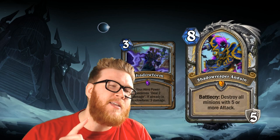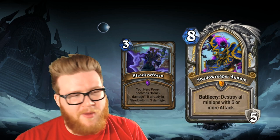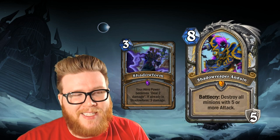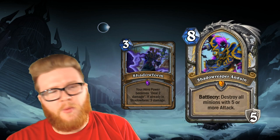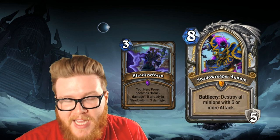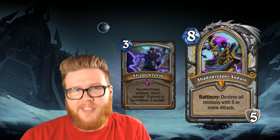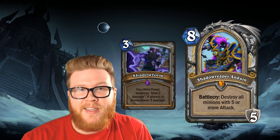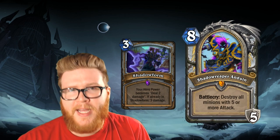Finally, one last card that's been eclipsed: the old Shadow Form, which got the mega upgrade with Shadow Reaper Anduin. Shadow Form was just way too slow — it costs three mana to change your hero power, and then two mana to utilize that hero power every turn forward. There's never really been a Priest deck that successfully used Shadow Form; there have been a lot that tried but no top-tier Priest decks ever made it work. But now comes Shadow Reaper Anduin from Knights of the Frozen Throne. You get a Shadow Form deal-two-damage hero power, but it's attached to a fantastic card with a great Battlecry destroying all minions with five or more attack — like multiple Shadow Words. Then you get a Shadow Form that refreshes every single time you play a card, a super-powered Shadow Form. When you combine it with Raza and his free hero power effect, it becomes even more absurd, making Highlander Priest one of the most prominent decks of Knights of the Frozen Throne.